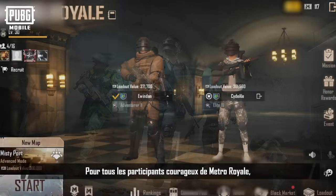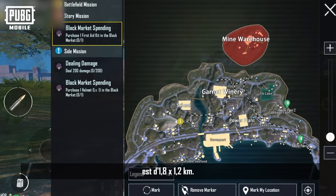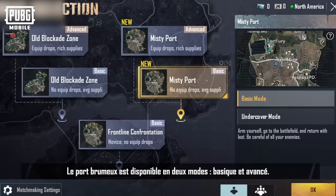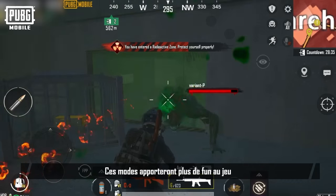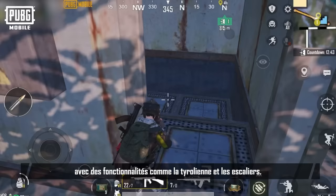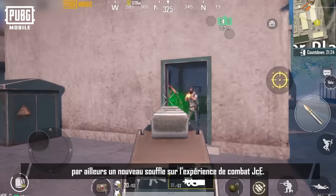For all the brave Metro Royale participants, we've added a new Metro Royale map, Misty Port, which covers an area of 1.8 by 1.2 kilometers. Fabled equipment and other content also awaits, so be sure to check it out. Misty Port has two modes — basic and advanced — bringing more fun, excitement, and supplies to the game. Apart from the new scenes, there are also new ways for players to change positions, with features like the zip line and stairs. The new dynamic boss events will also make for a fresh, new PvE battle experience.